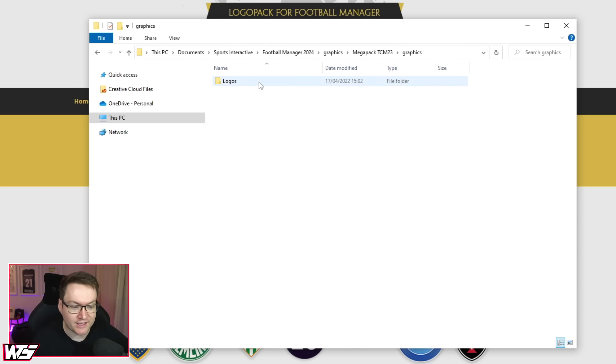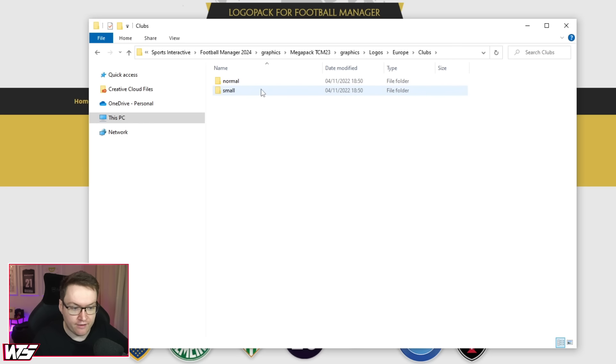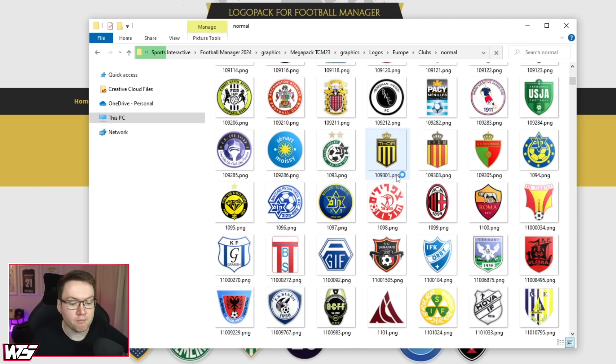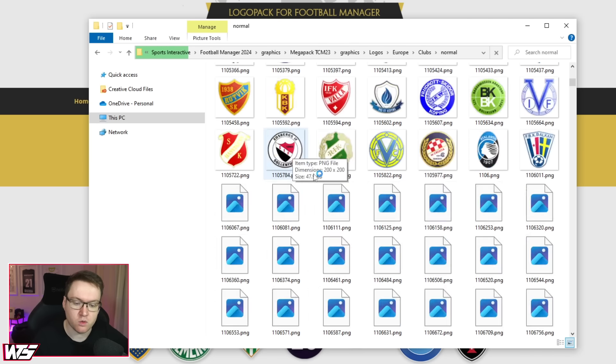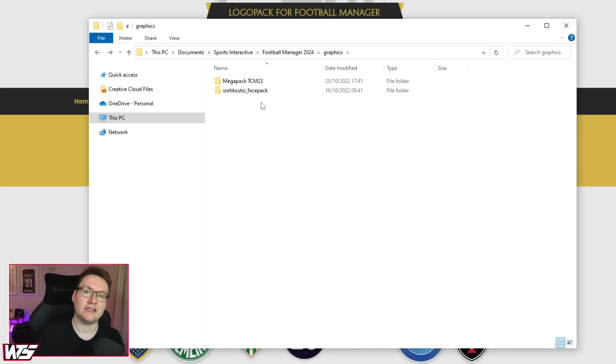And within here, just to check: Megapack, TCM Megapack, logos. And within here we have every single team logo for every single team you could possibly imagine — yeah, there's quite a lot of badges here. Once you've verified that everything works in-game, which I'll show you how to do in the very next step, you can actually just delete this .rar file. Once you've unzipped everything, we don't need that file anymore — we can just delete it.